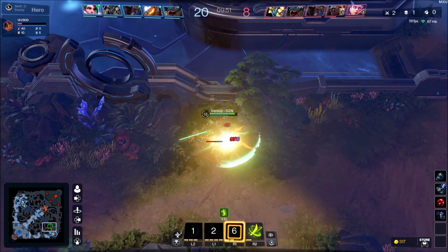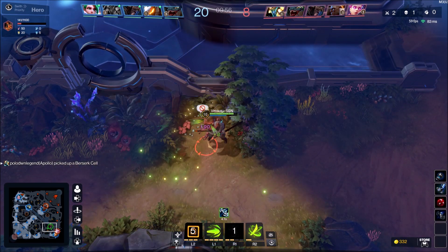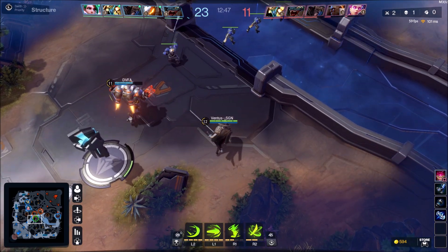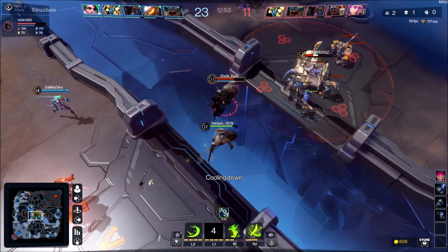My goal right now is to take out more and more camps as quickly as possible and get items that help me destroy camps faster. The lifesteal is coming in really handy — I'm attacking jungle camps and getting that health back through lifesteal.